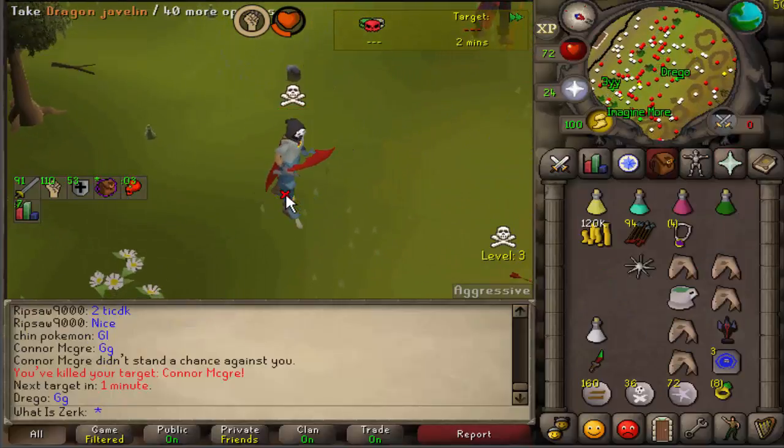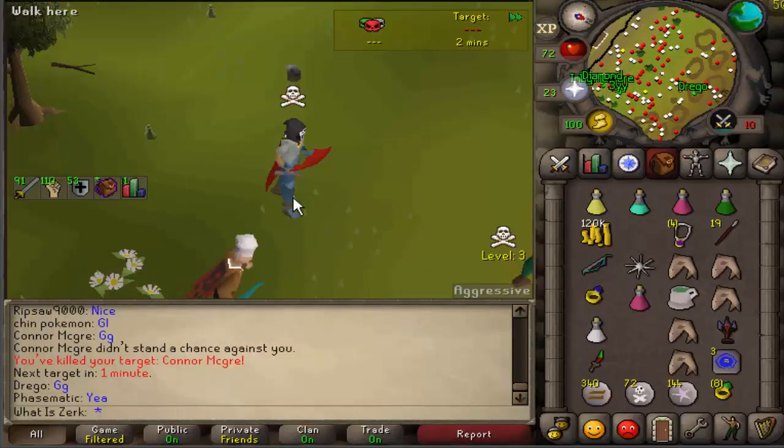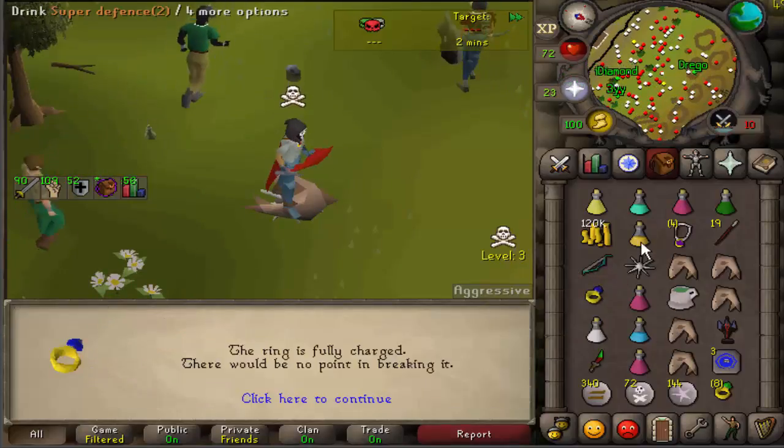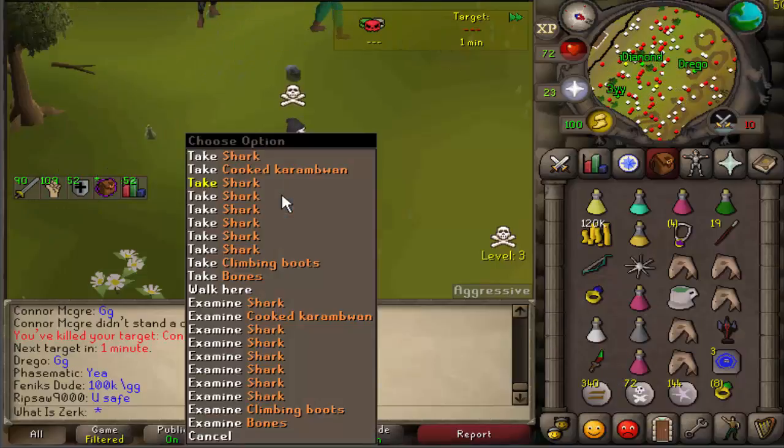Good fight man - 25-26, got the double spec from the DDS. 120k cash as usual from the voiders. He didn't have a 5k switch - not sure why because he was using the ballista, so he wasn't using the G-maul, which is a bit weird because he did have 91 strength. Good fight to Connor.